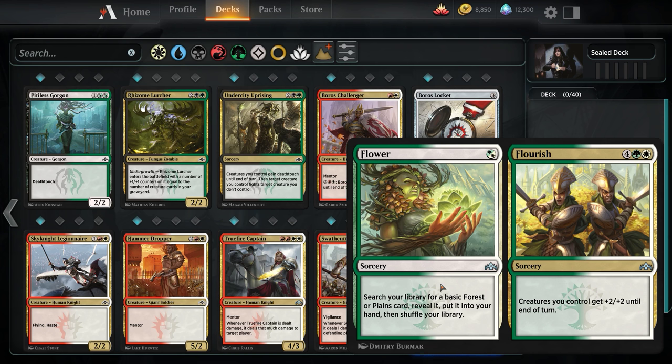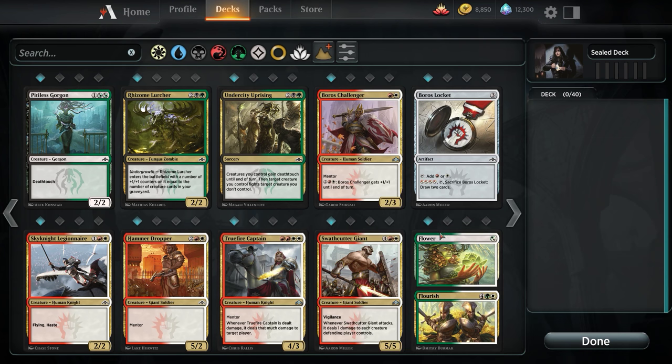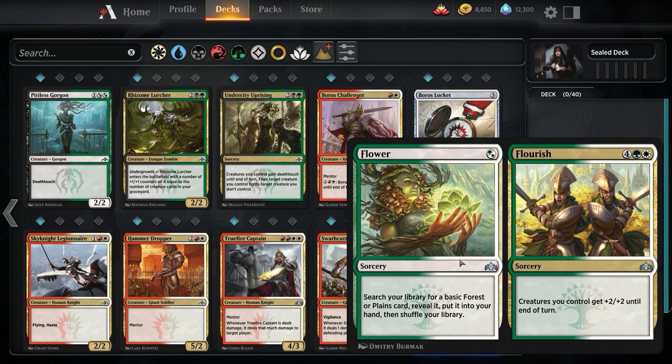For 6 mana, is Flourish a bomb? Probably not — it's probably something that interacts with a pre-existing board state very well, and if you have a weak board state it's going to be a dead card. As for the Flower side, getting a Forest/Plains is kind of whatever. I see a lot of people play it for Flower, but if you're playing it for Flower you're kind of on the back foot. You really want to just naturally get your land draws. It does only go to your hand for 1 mana at sorcery speed, and it's still a basic so you can't even fetch your shocks.